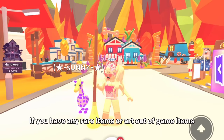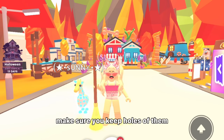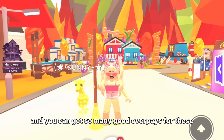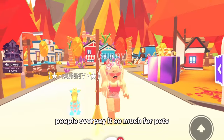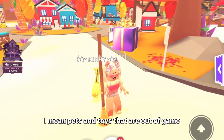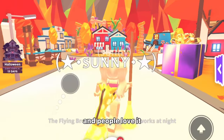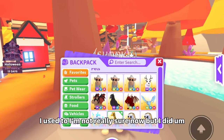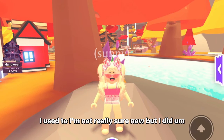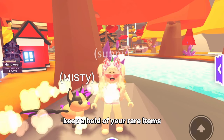If you have any rare items or out-of-game items, make sure you keep hold of them. You can get so many good overpays — people overpay so much for pets and toys that are out of the game. For example, this broomstick is so rare and people love it; I've gotten offers like neon frosts for it. So make sure to keep a hold of your rare items.